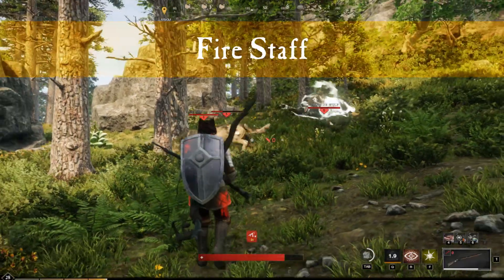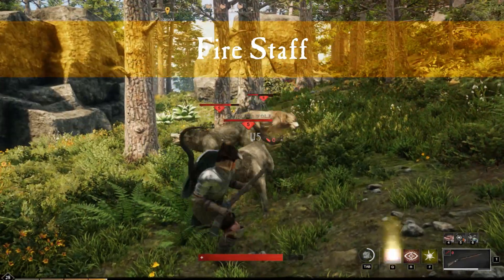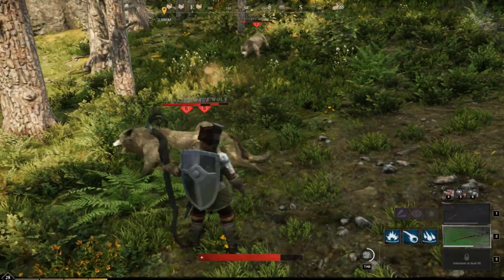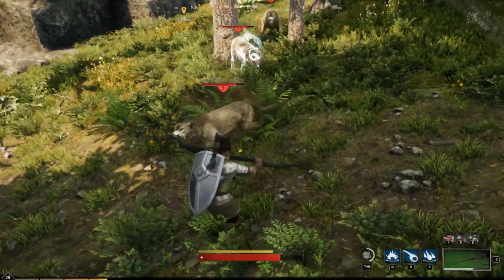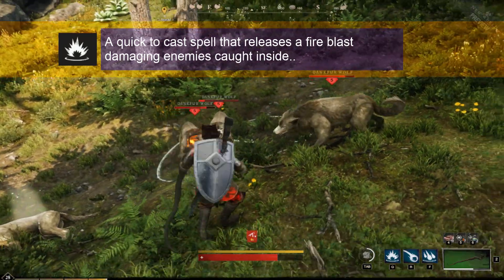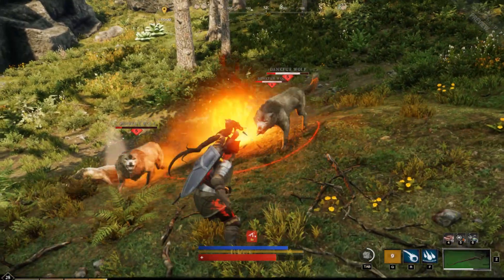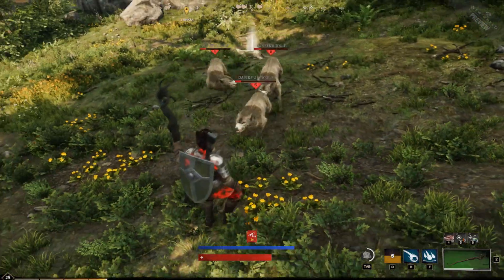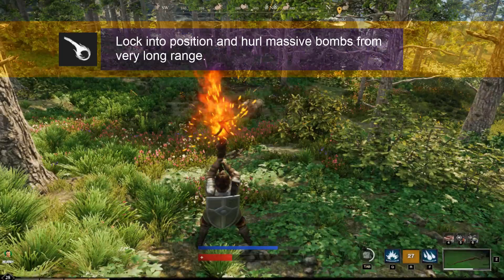Next up is the fire staff, a favorite of mages. Getting attacked by all these wolves here. Maybe I should use the pillar of fire on them. That was the pillar of fire — everything caught in that circle gets fire damage, as you can see.